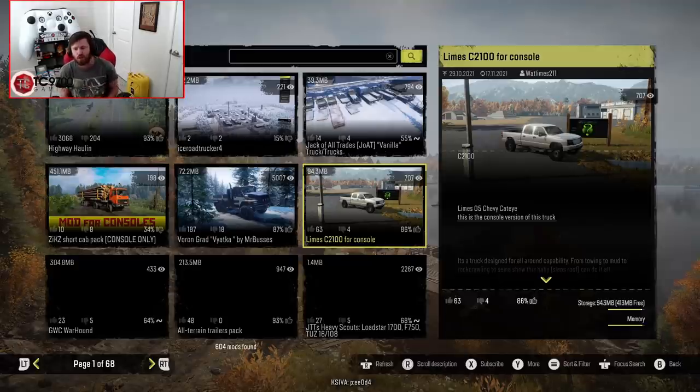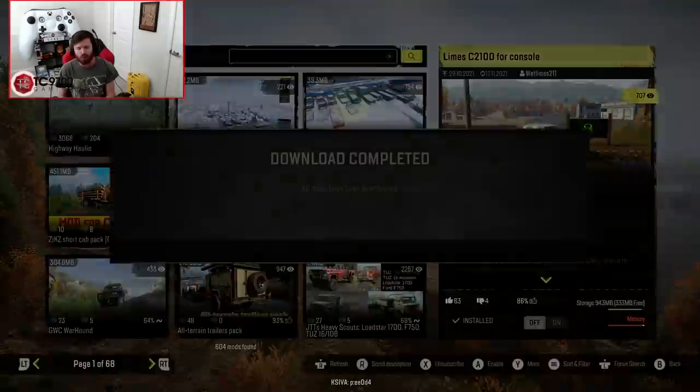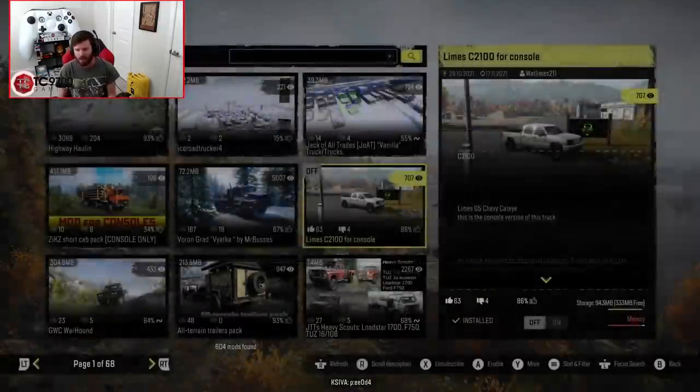As you can see, I have quite a bit of mods installed already. Let's see how much memory this thing takes up — it's only 94.3 megabytes in size. Let's go ahead and subscribe to it. It downloads just about instantly, and then once it's done downloading — okay, so all mods downloaded.